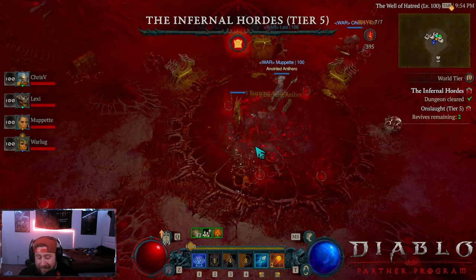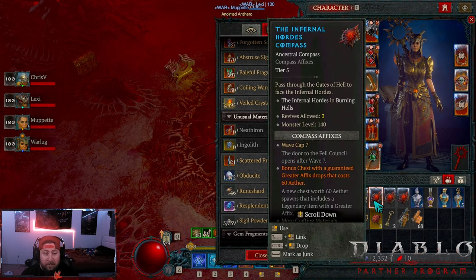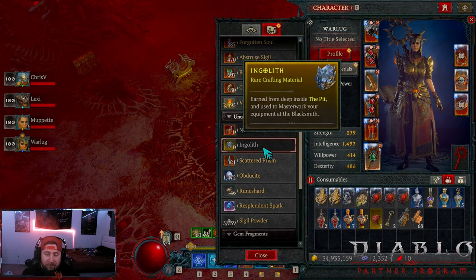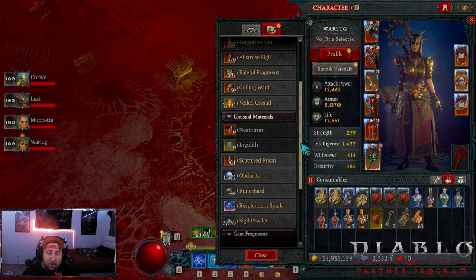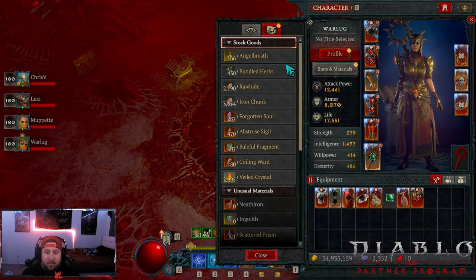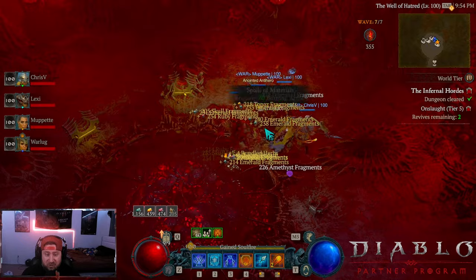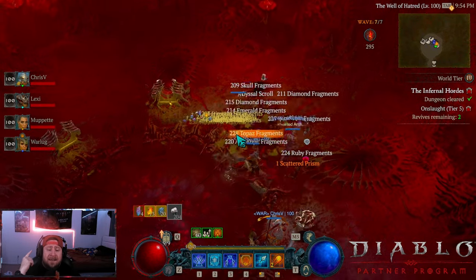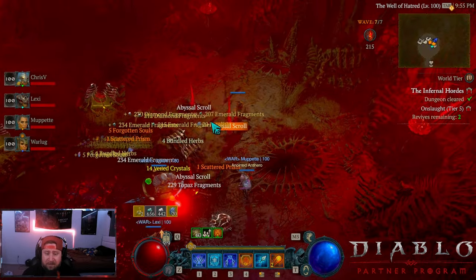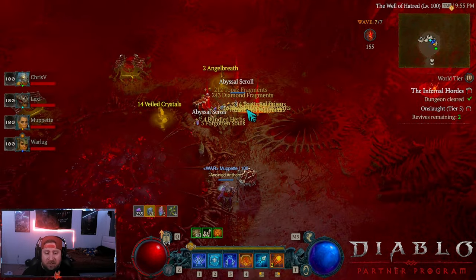Alright, so again guys, we're right here at the end. I have zero Inglith right now because we're on tier 5. On tiers 3 and 4 you can get Obducite, on tiers 5 and 6 you can get Inglith, and on tiers 7 and 8 you can get Neathire. This is by far the best way to farm to upgrade your gear, the best way to farm to get gear, and the best way to farm to get gold. So I got 395, I'm going to spend all of it. Don't forget — you're getting Herbs, Forgotten Souls, Scattered Prisms, Abyssal Scrolls, you're getting everything. And at tiers 7 and 8 you can also get Stygian Stones to summon all your bosses. This is by far the best way to do absolutely everything in the game.